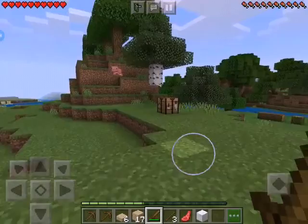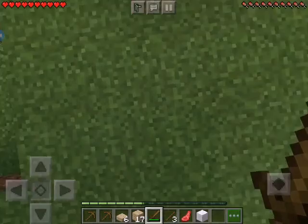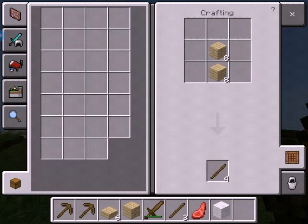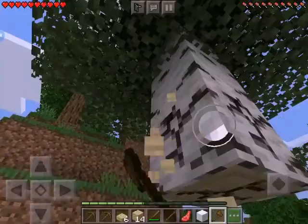I'm gonna make an axe as well. There we go, out of shift. Now we're going to make our axe. We already have sticks, so we'll drop them and make an axe. There we go, we've crafted an axe and we're going to chop down some more trees. Our first house is going to be a birch house.